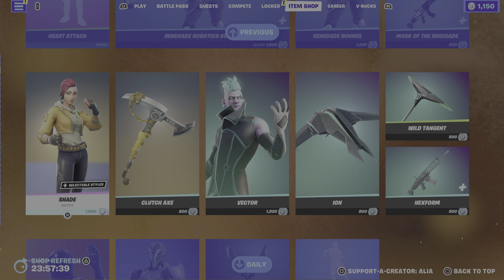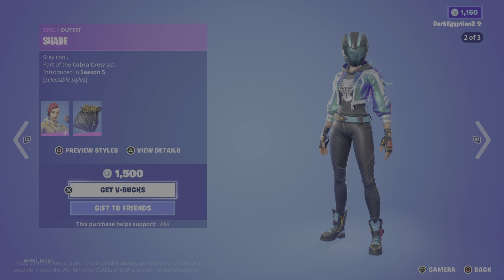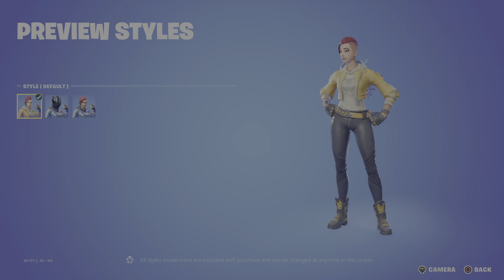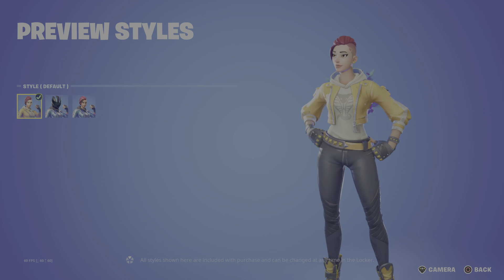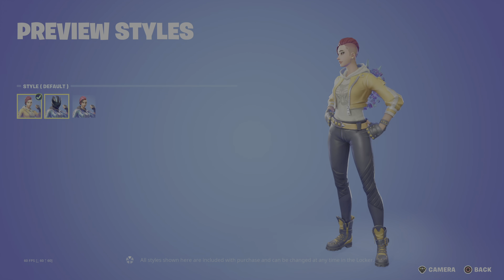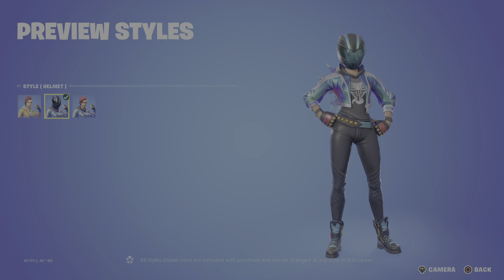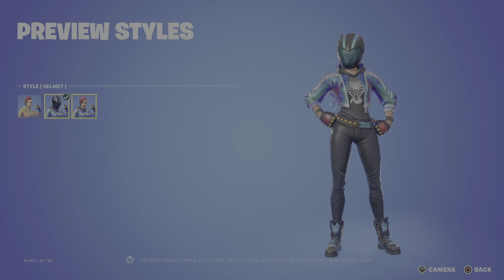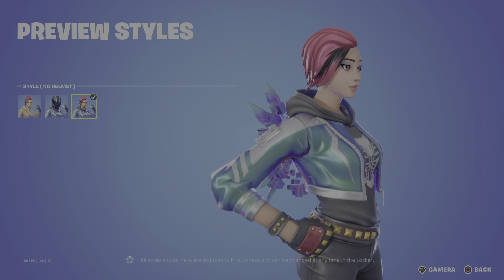We have the return of the Shade skin and the Vector. Starting with Shade — stay cool, part of the Cobra Crew set, first introduced in OG Season Five. Really cool skin. We've got the default style, and the alternate style which changes the jacket color and gives us a helmet — pretty much changes the whole color of her skin.